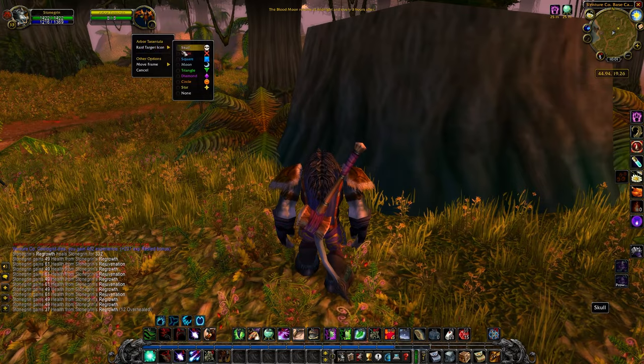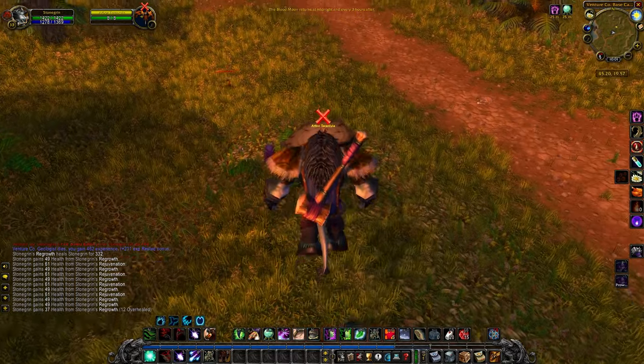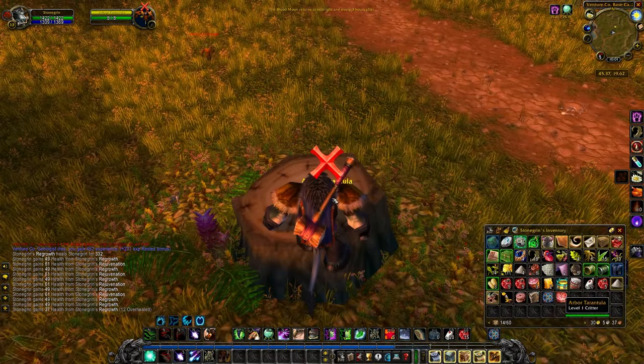The location may not be exact, so a tip for finding these small creatures is to type /tar, or target, and then the beginning of the name of the bug, and mark it with a raid icon.